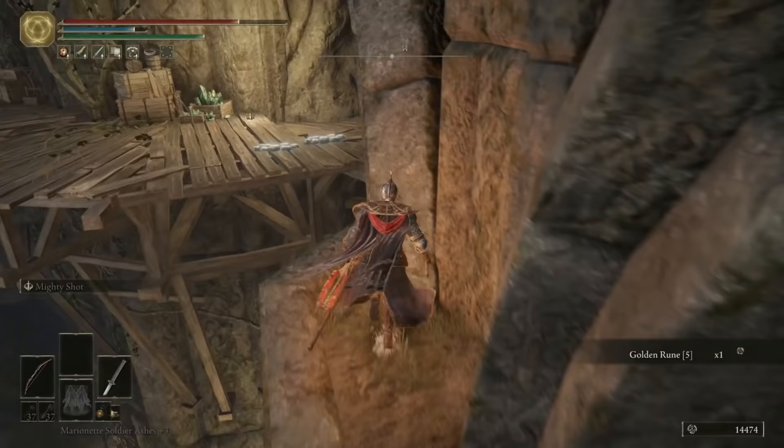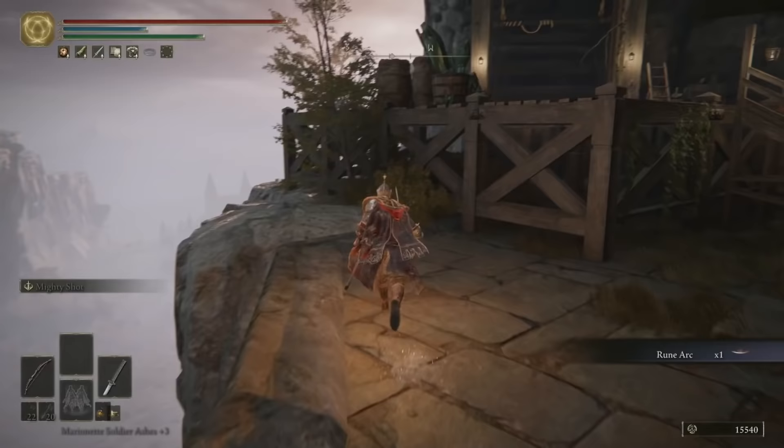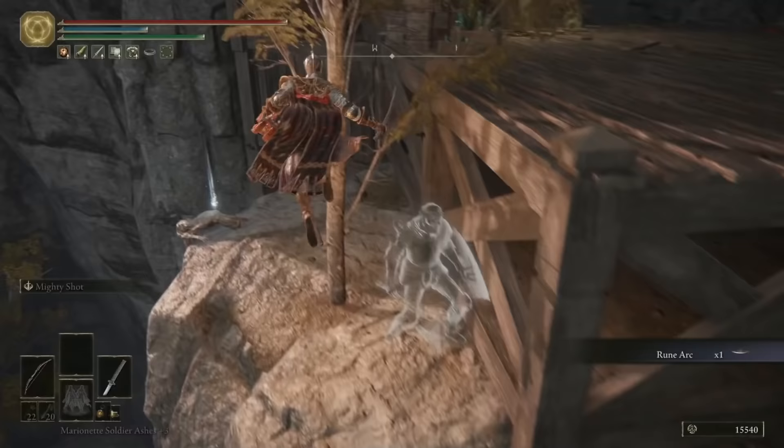Jump back and carry on, and I'll meet you just a bit further up this path. Once you've cleared out this area and defeated the very tough singing bats, there's a few things we can grab here, and then we want to do a slight bit of backtracking. So over on the left, grab that Rune Arc, and then run behind the structure here and you can grab some Lost Ashes of War.